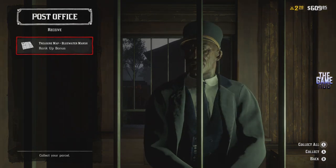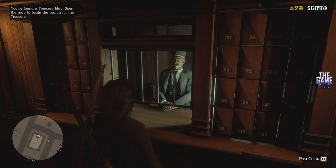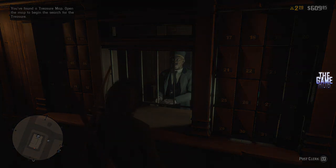This treasure becomes available when you reach level 20 in the game, so once you've ranked up to 20 it will automatically go to your post office or collection box in the camp.